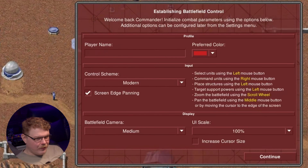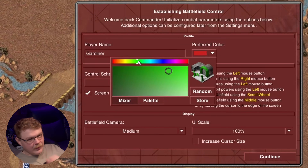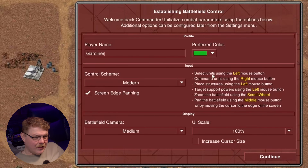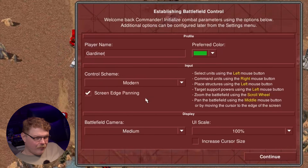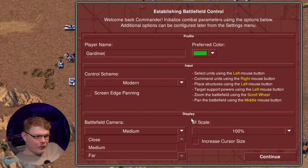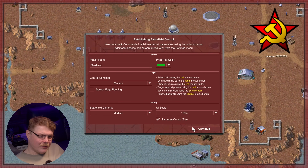This is a somewhat new menu — I haven't seen this one before. I'm going to set my preferred color. I like a good green — I'm in a green mood today, though I also like pink. Modern control scheme or classic: if you click Classic, you use the left mouse button for almost everything; Modern uses the right mouse button to command units. I'm going to disable edge screen panning. There are also three zoom levels, which is one of the cool things about OpenRA. I'll set UI scale to 125 and increase the cursor size too.